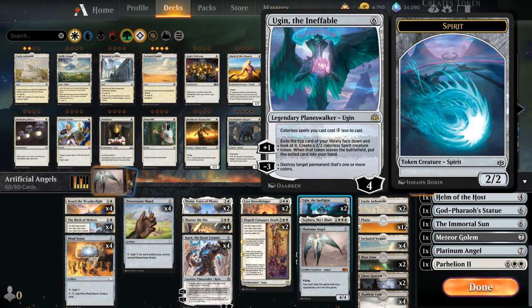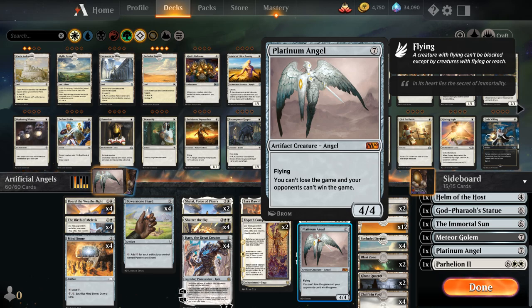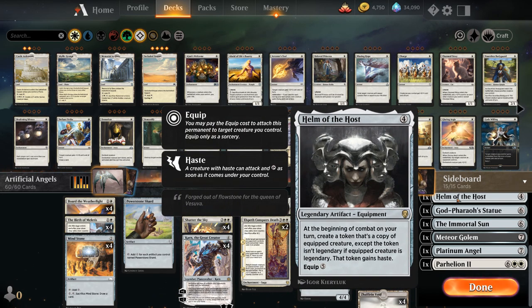Topping off our curve, we have two copies of Ugin the Ineffable, which can function as removal, makes our colorless spells two less to cast — great in combination with Karn the Great Creator and the various artifacts we could search up out of the sideboard. The plus one can also generate a bunch of 2/2 spirit tokens for board presence. Last but not least, besides our Platinum Angel we also have Sephara Sky's Blade as a 7-mana 7/7 flying, lifelinking, legendary angel that gives other creatures we control with flying indestructible — another way of potentially protecting our Platinum Angel from sweepers.